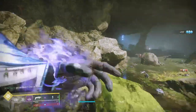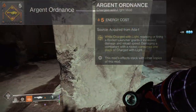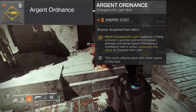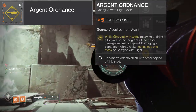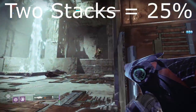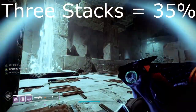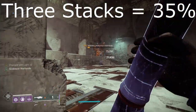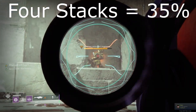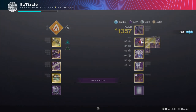A mod that could pair very well with Blast Radius is Argent Ordnance. While charged with light, readying or firing a rocket launcher grants it increased damage and reload speed. Damaging a combatant with a rocket consumes one stack of charged with light, and this mod's effects stack. When charged with light it gives us a buff called God Slayer Warheads. One mod buffs damage by 20%, two mods by 25%, and three or four mods by 35% — so it is not worth running more than three.